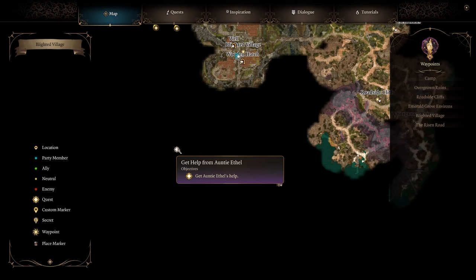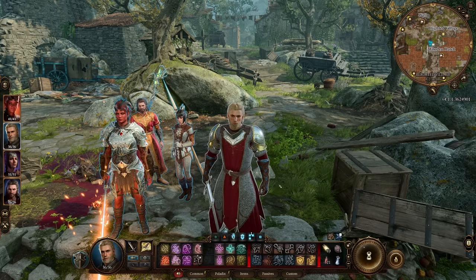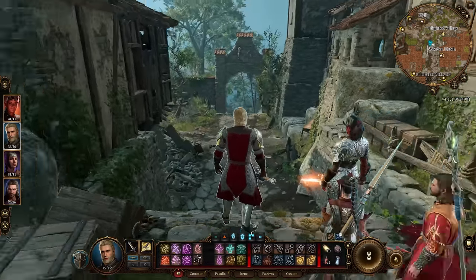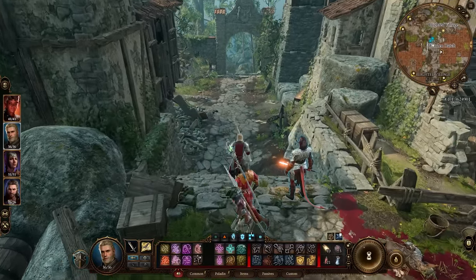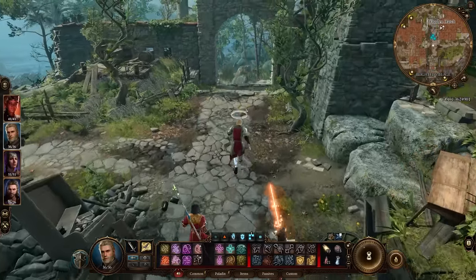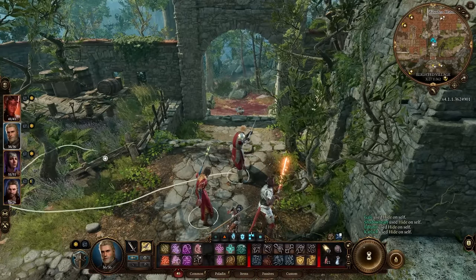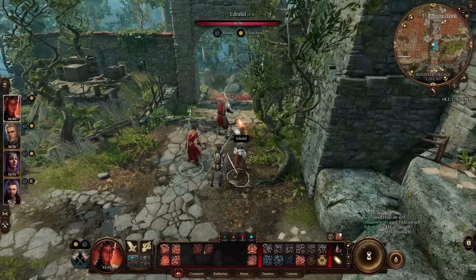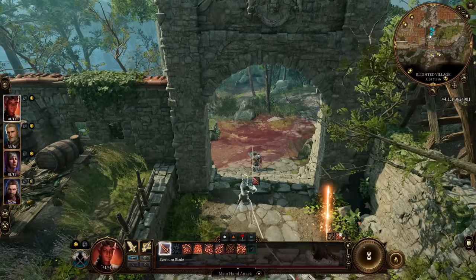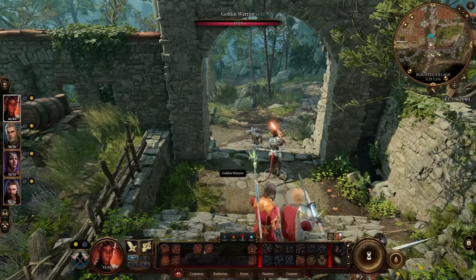Not only are we going to investigate Auntie Ethel, but also Kagha as well. She's got to be stopped — she's a little bit too strange for my liking. We largely cleared out the Blighted Village, but there appear to be two goblins. We'll surprise them for fun. It's got to be Karlach to strike first — she's very violent. Incredibly violent.